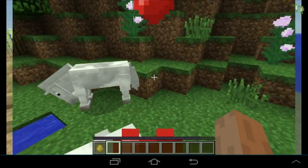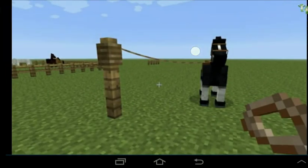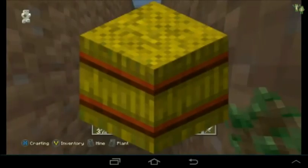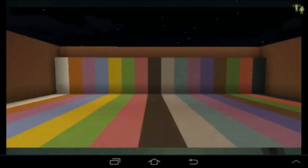The horse update will come with every kind of horse — white, black, multicolored — as well as mules, donkeys, and horse breeding. It will also include leads, coal blocks, and hay bales. It also comes with horse armor and hardened clay. This is pretty much the equivalent of 0.9.0 for Pocket Edition, because it's like the biggest update for Xbox.